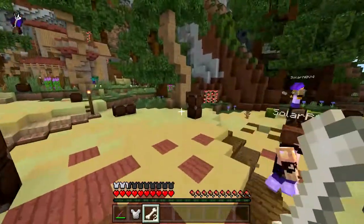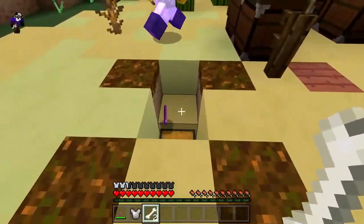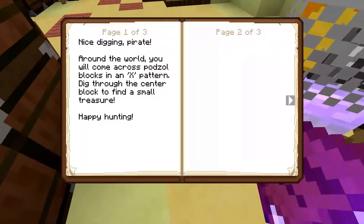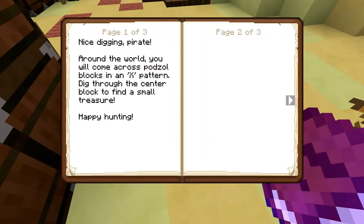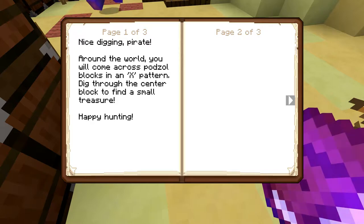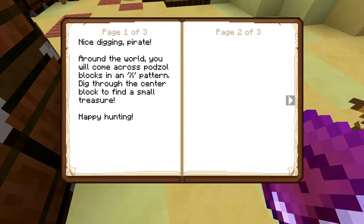Where's the X? No, no, this isn't one of the treasures. I'll whack the X and boom. There's a bunch of X's — everyone that died. Around the world, you will come across podzol blocks in an X pattern. Dig through the center block to find a small treasure.